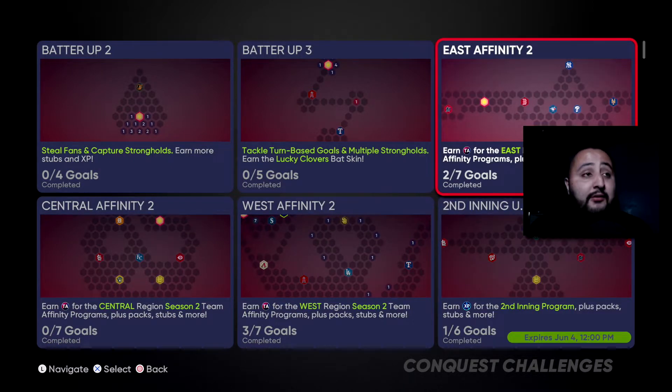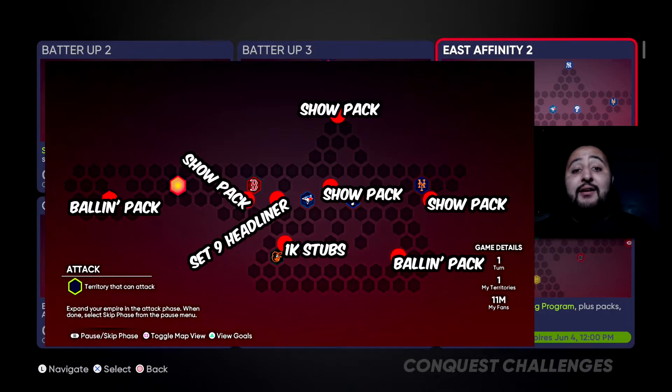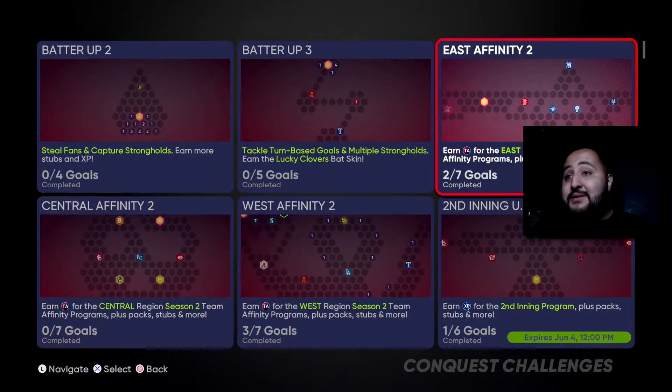The first map on screen is the East Affinity 2. We get a ball and pack, then a show pack, then a Set 9 headliner, 1,000 stubs, another ball and pack, a show pack, another show pack, and to top it off another show pack. So this map gives you two ball impacts, four show packs, a headliner, and 1,000 stubs — honestly a really good map.